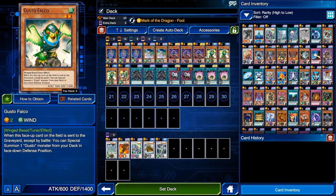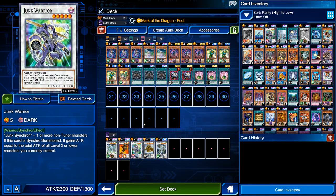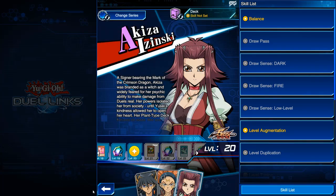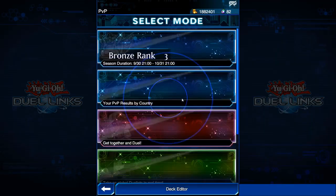One thing I didn't like about the Gustos is that they miss timing, but there's really nothing else you can do about that. One of the good things about this deck is that you can summon synchros from basically level four all the way to level nine or thirteen. The deck is extremely easy to use, and let me go ahead and show you a replay of how simple it is and how fast you can summon Black Rose Dragon.